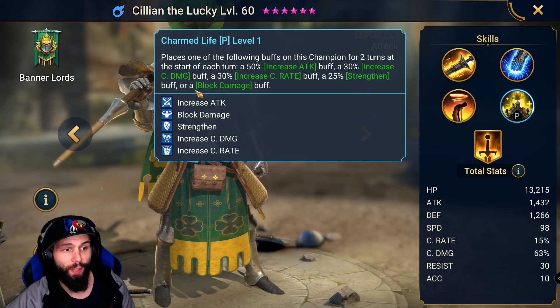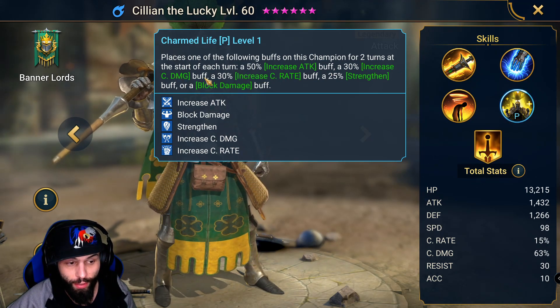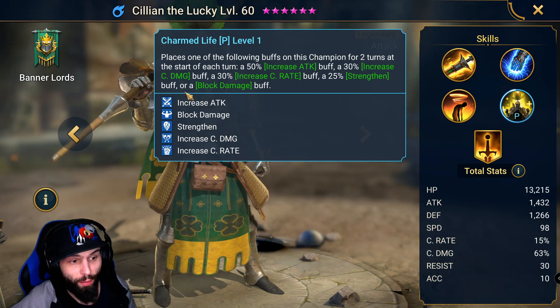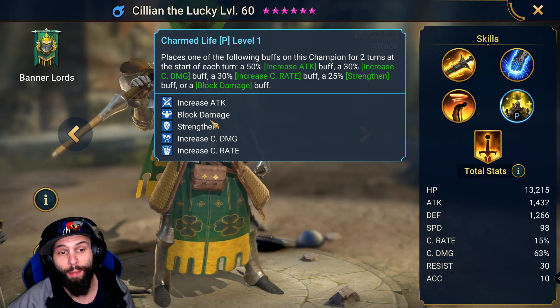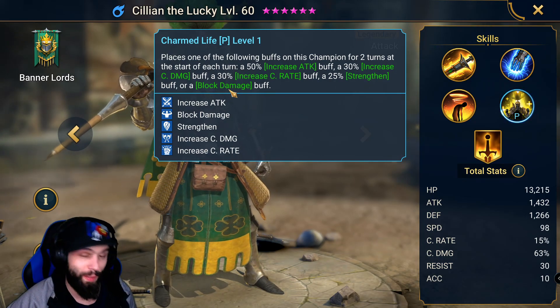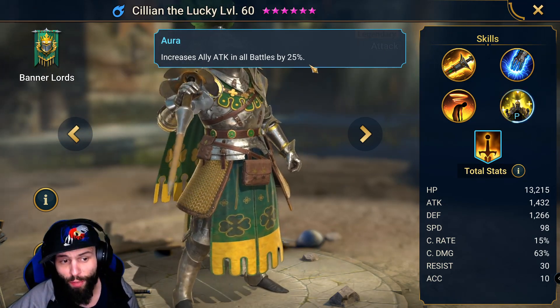For his passive, a very cool ability. Places one of the following buffs on this champion for two turns at the start of each turn: a 50% increased attack buff, a 30% increased crit damage buff, a 30% increased crit rate buff, a 25% strengthen buff, or a block damage buff. He either buffs himself to do more damage or has block damage so he won't take any damage. His aura increases ally attack in all battles by 25%.